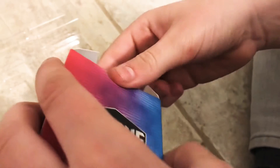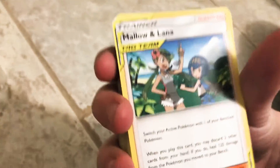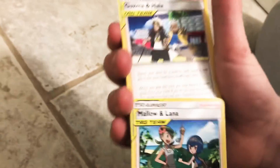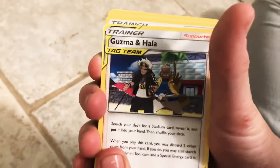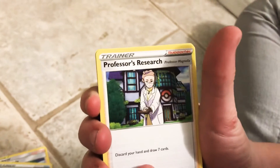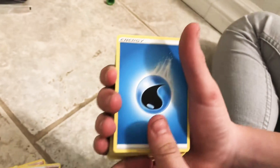Pause the video if you want. For a second when I saw a card I thought it said 'Justice League.' Okay, Tag Team — whoa, Mallow and Lana from Pokemon Alola, 2016 to 2019-2020. And attacking another Tag Team — Guzma and Hala. And a Holo Quick Ball, we got a Quick Ball! Then Professor's Research — or as they say Pokemon Research — and another Quick Ball, and some Energy.